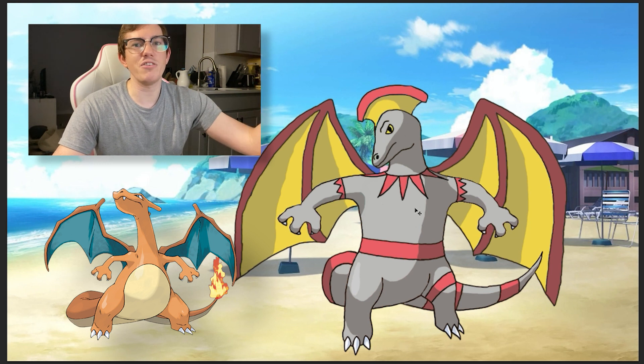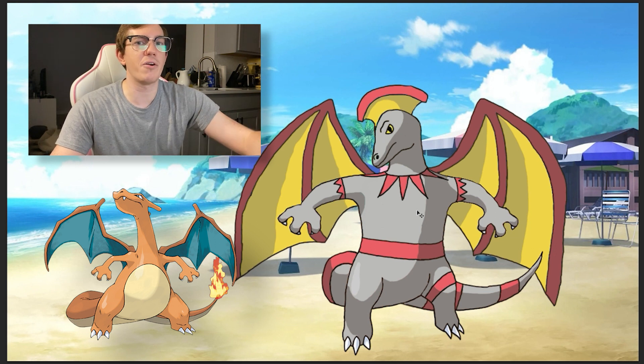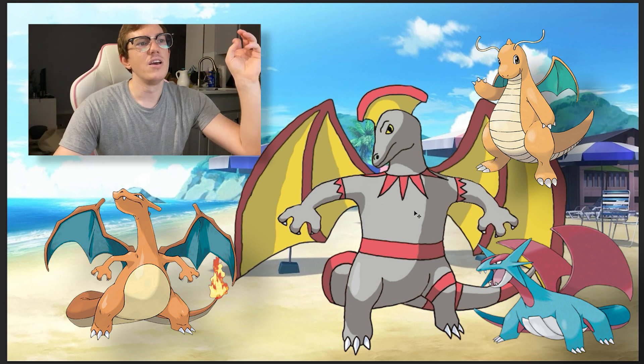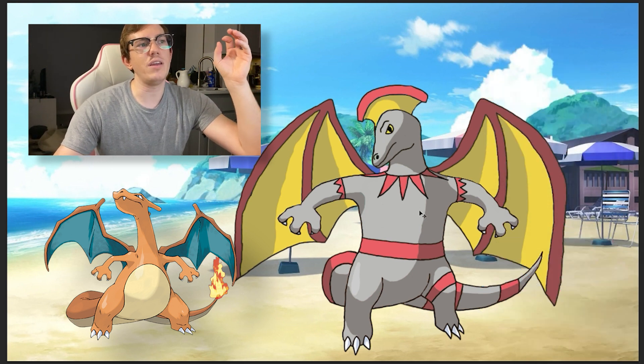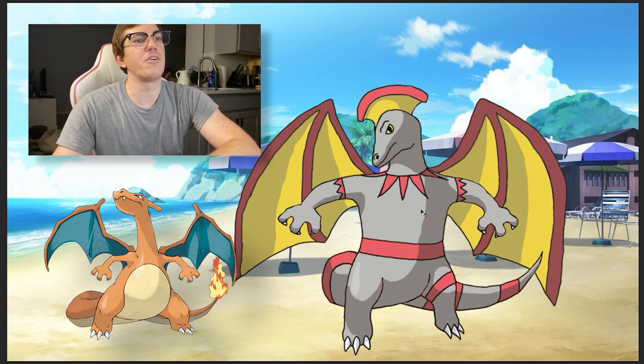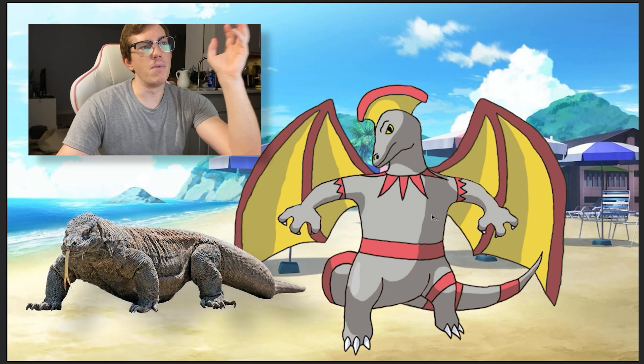By seventh generation, Pokemon wouldn't do that kind of design. They've already done their generic dragons — they have Dragonite, they have Salamence — they're kind of past that at this point. So how do we bring that concept into the seventh generation?